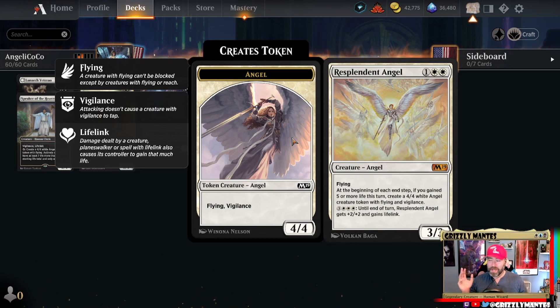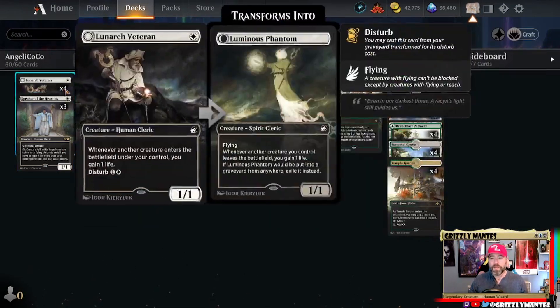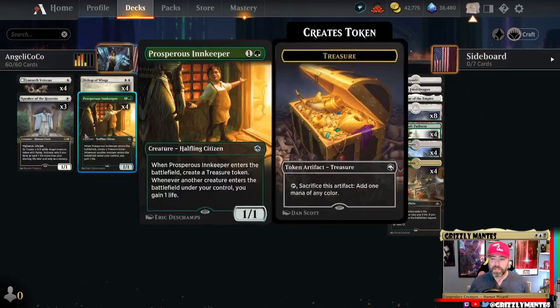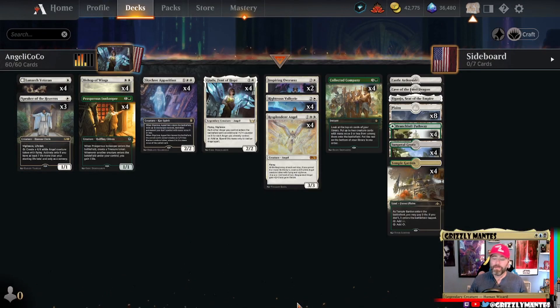Resplendent Angel — a nice little Trained Armadon, 3/3 for three with flying. At the beginning of each end step, if you gain five or more life this turn, you get a 4/4 angel with flying and vigilance. And for the cost of six mana, you can turn this bad boy into a 5/5 flying lifelink. Very powerful card — you see why having two of these on the battlefield when she comes a-knocking means the army comes a-knocking with her.